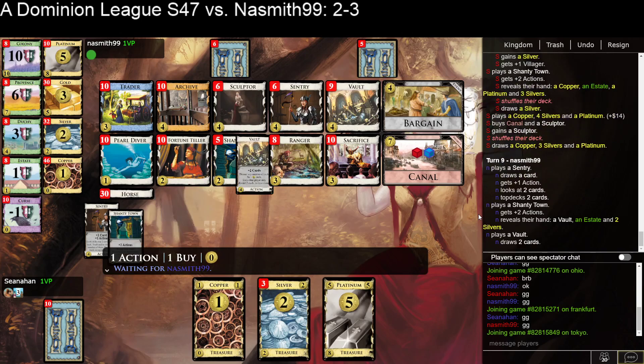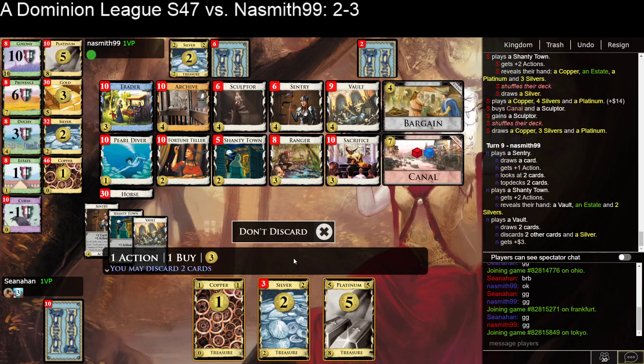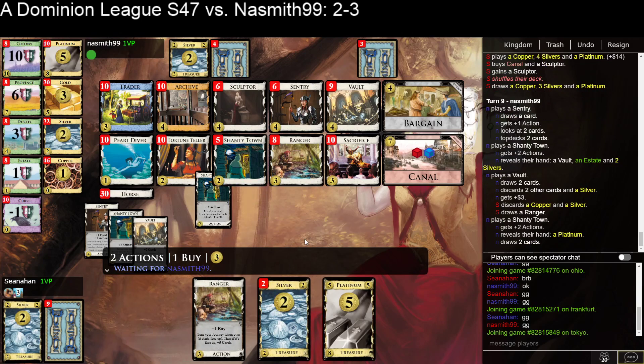Because we're building double Colonies here, it looks like. But I have 2 Sculptors, 2 Sentries, 3 Shanty Towns, and a Ranger. And then Silver and Estate in the bottom 8. So if I have a Sculptor, I can Sculpt for a Shanty Town and draw, or I can Sculpt for a Sentry and draw an Archive or something. Oh, yes please — thank you. I guess I cursed myself there.